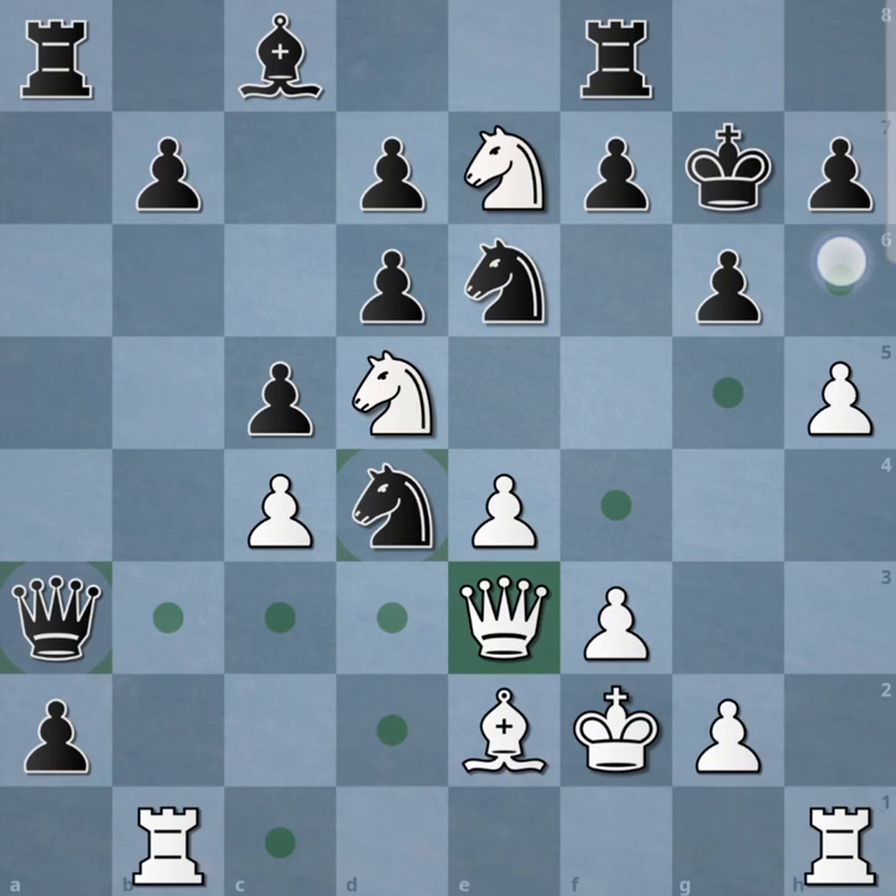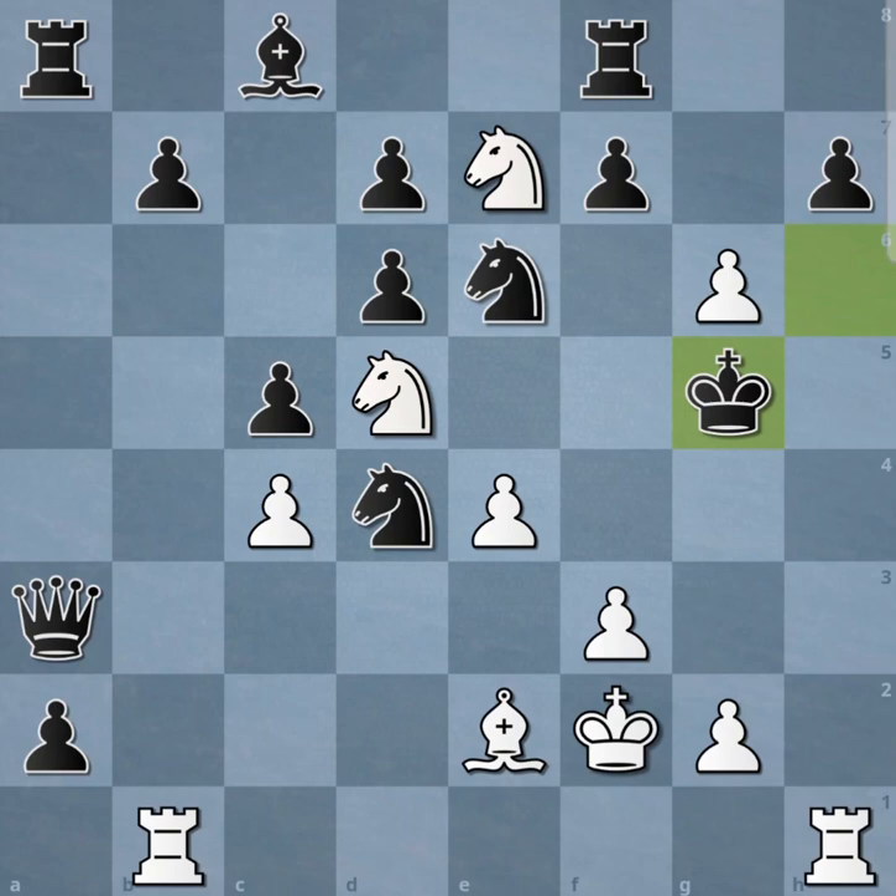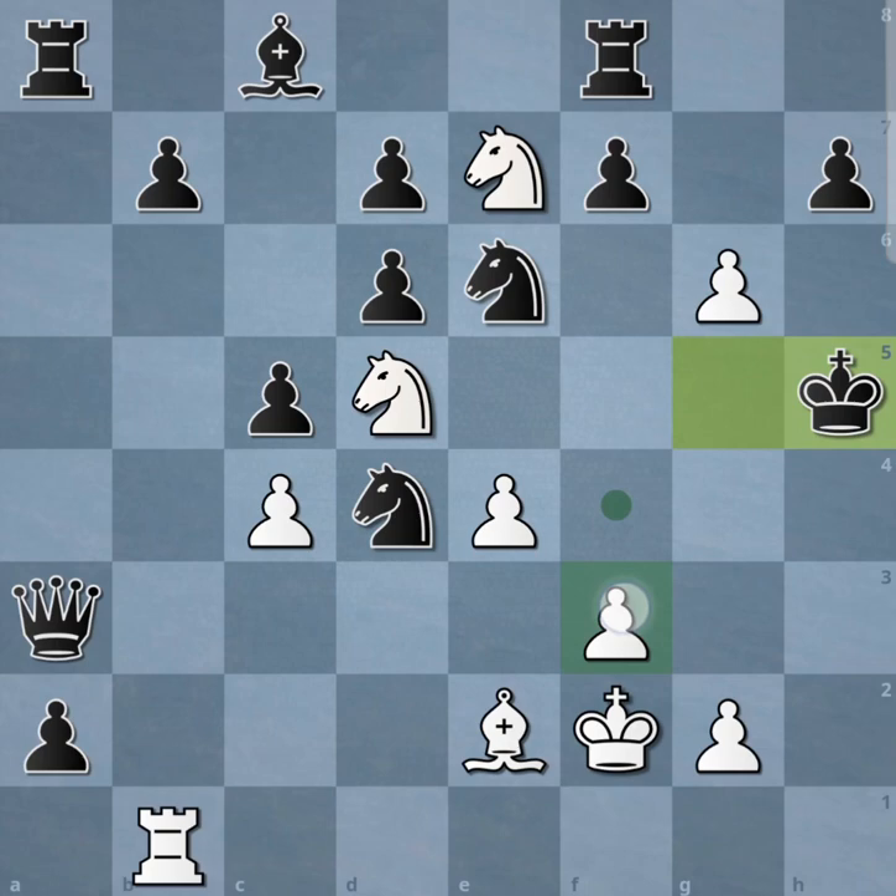Let's take a look. Qh6 check, Kxh6, take, check, Kg5, check, take. We don't want to allow the king to run away to safety, so we play this to create the mating net.